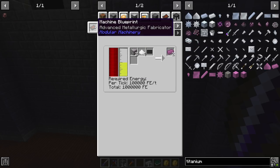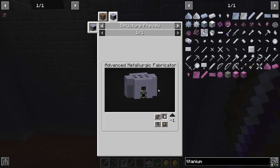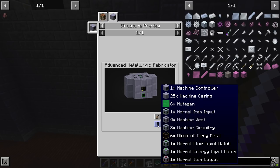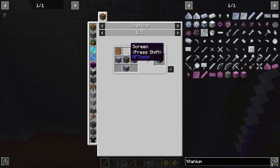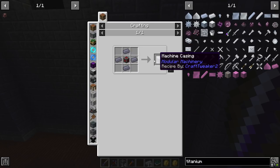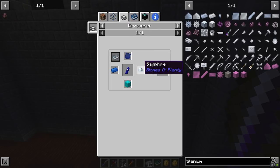For the advanced metallurgic fabricator we're going to need to get mutagen and we're going to start getting into modular machines. We need an ME controller for this - that's actually pretty easy. The modularium is what we need to focus on - we're going to have to get a red circuit which I can replicate. For the modularium we're going to have to get platinum, pulsating crystals, and empowered palace.